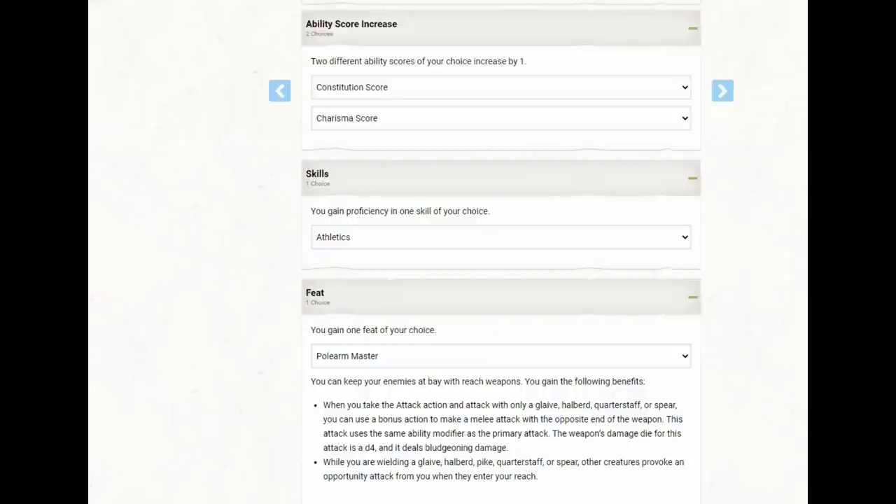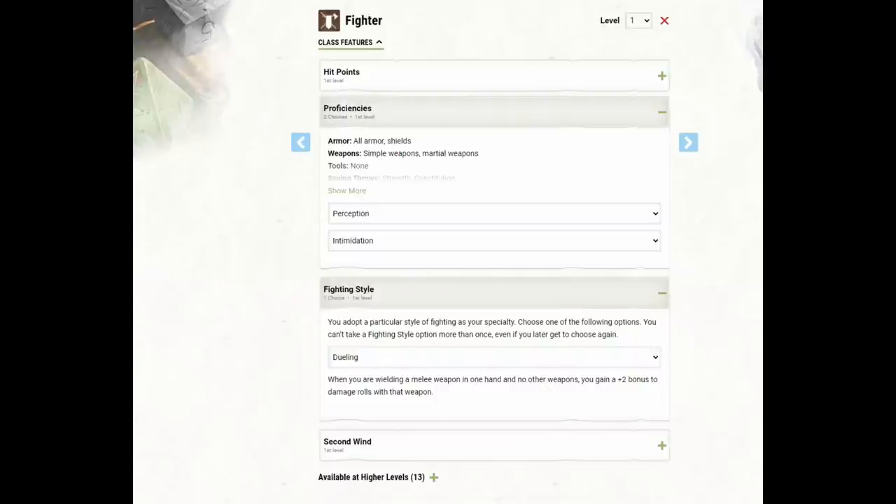Polearm Master does two things for us. First, when we make an attack action using the polearm, we can use a bonus action to make a second attack dealing d4 plus our ability score modifier. Second, while wielding the polearm, when a creature enters our reach they provoke an opportunity attack. These two things give us a very needed offensive boost at low levels. Our first character level is Fighter, and we'll take Perception and Intimidation proficiencies, the Dueling fighting style, and Second Wind.